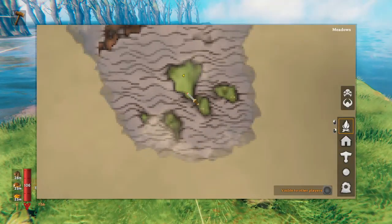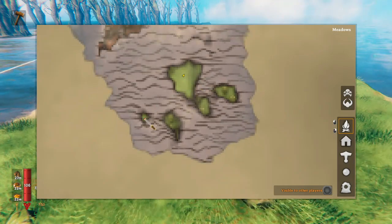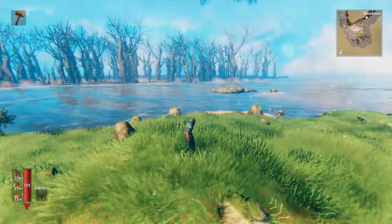For the purpose of this video, we'll be focusing on this series of islands right here. You can see that there's actually five of them, and they're all meadows islands which are close to this big swamp biome.